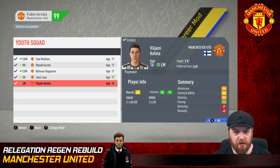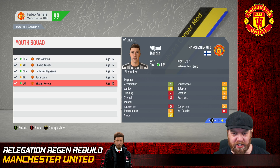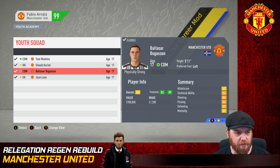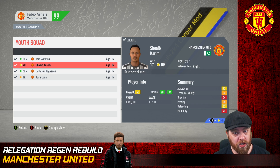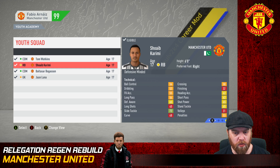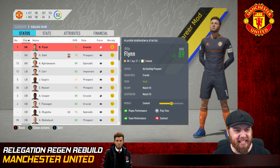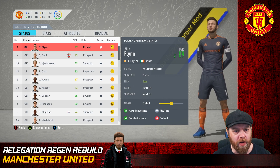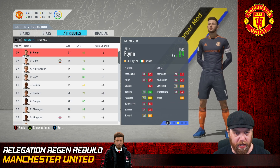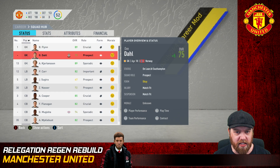Youth player Yami Katola wants out - 16 year old left midfielder from Finland, 65 overall, 88 to 94 potential. This is all we've got left in the youth academy. With some sales, Juan Luna - another cracking goalkeeper coming through, already 68 rated, 93 to 94 potential. Karimi could be an option depending on what happens in the transfer market. End of the season - 52 players in the squad, a lot out on loan, a lot that need to be sold. Hopefully there are enough regens floating around. We've got an absolute war chest of cash.